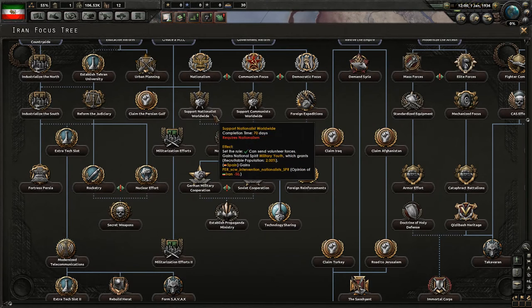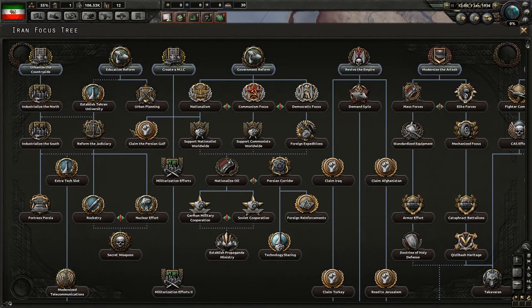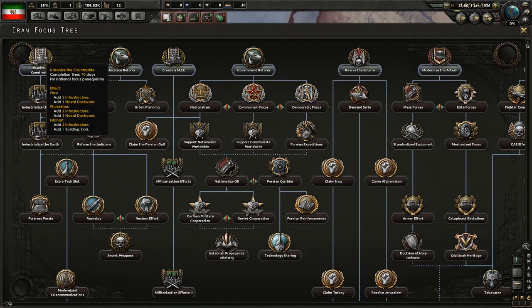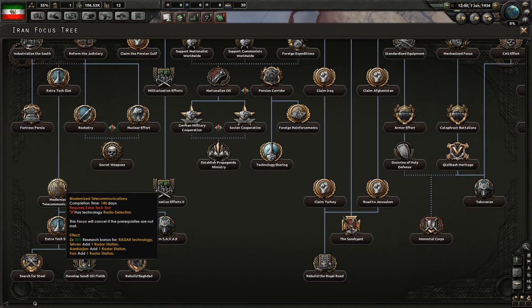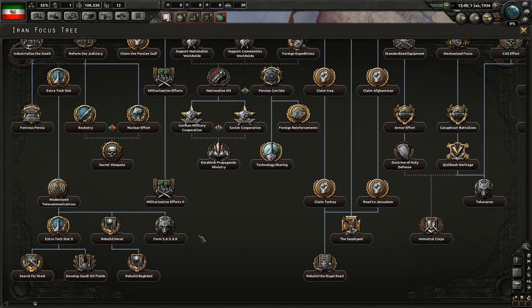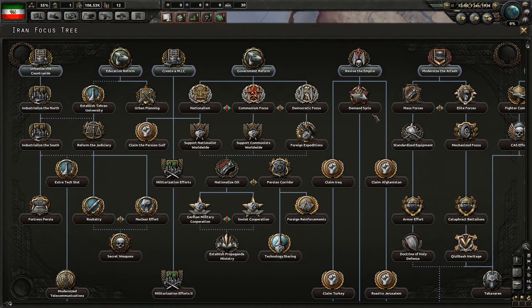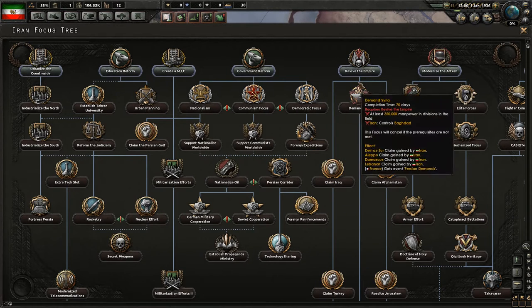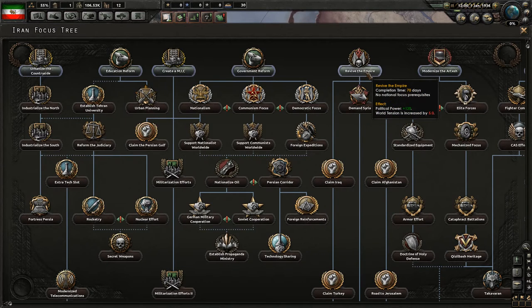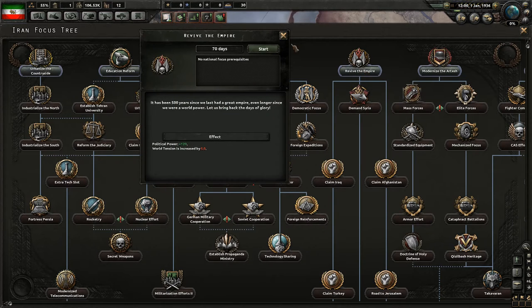We don't get that many political power a day which is kind of a problem. Somewhere very deep down was the removal of that. This will give you military youth, I want that because I will not go for the usual doctrine. We want research slots obviously, so I think I will go here and then here and then even this. Radar stations - I never got these to get to the research slot easily.